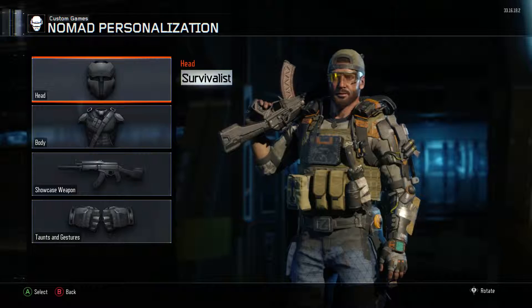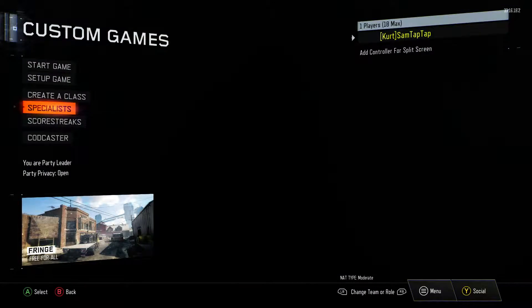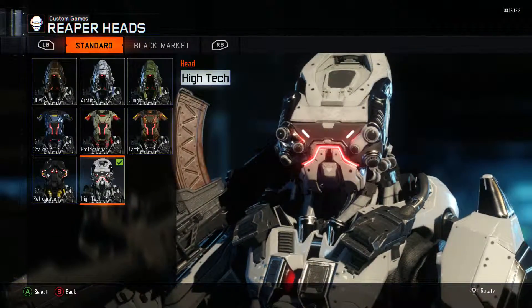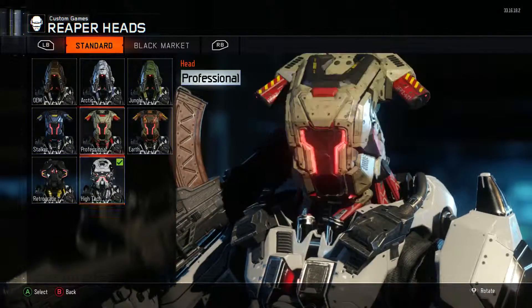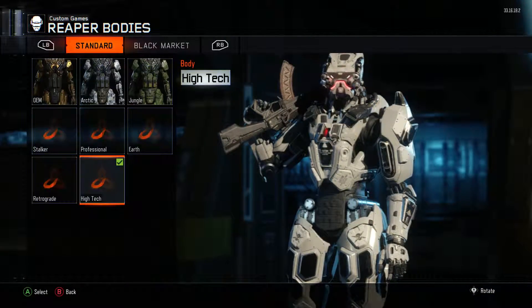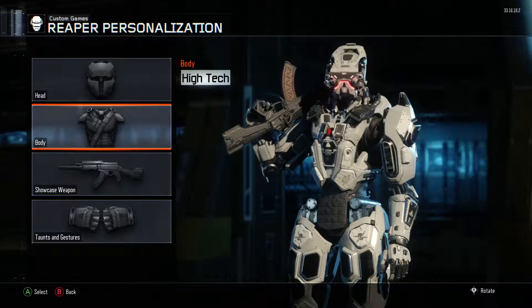Some challenges obviously range in how difficult they are. The Ruin specialist I've completed is actually quite easy — all you gotta do is get some kills with the gravity spikes and then get kills while using the overdrive. But some of them like the War Machine, the Tempest, the Heat Wave, and the Flame Thrower all vary, so some are harder than others.